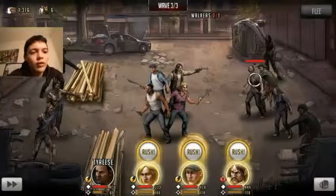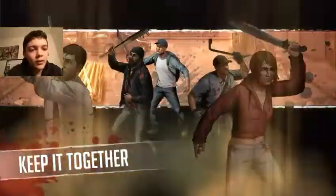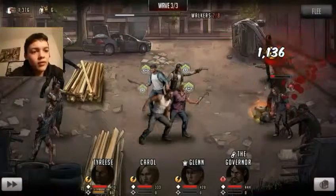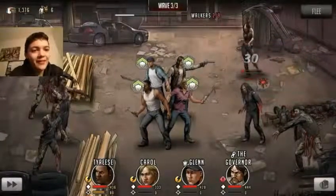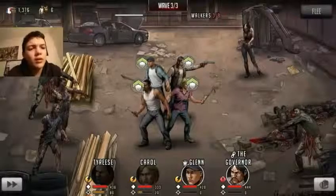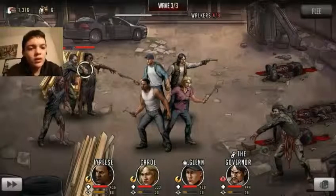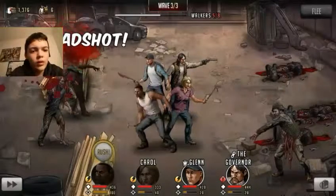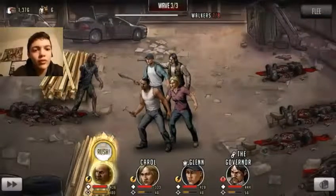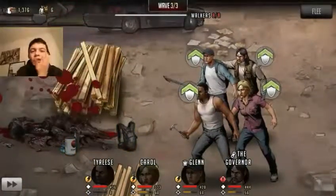Last wave. Let's just do our rush moves. Let's go after this guy with the governor. I'm actually wondering what he's going to do. That was good. Rush. Relentless strikes. Tyrese. Here we go, we got this. I shouldn't use Carol and him together. Carol here with Tyrese, Glenn there, then the governor. I want to use Tyrese's rush move to see what it is — squad healing! Oh, it's a healing buff. That's sick. Easy. Three out of three.